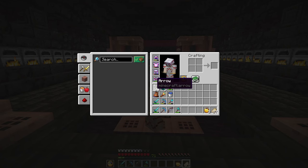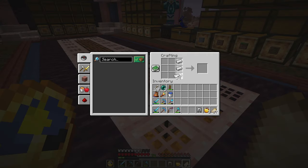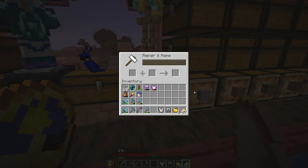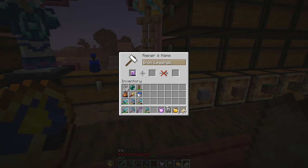There are a couple of things I need to do to prepare myself for that. I only have 20 arrows, and I could do with a lot more. I might even be tempted to go end raiding afterwards too, so I should probably repair my armour. Let's just craft up a chestplate and leggings. Only two levels for each - it's cheap, I haven't repaired them yet. Awesome!